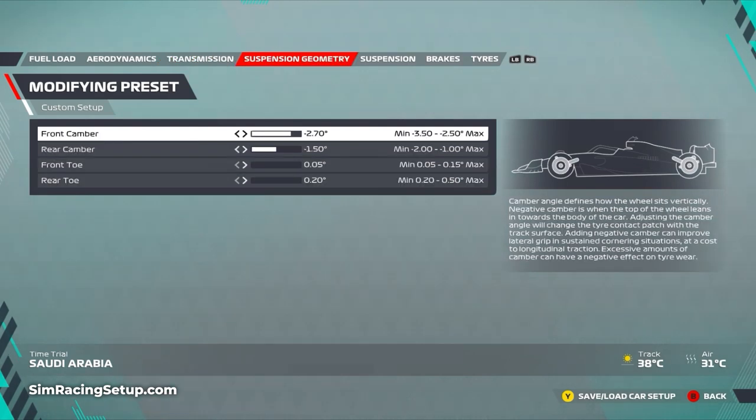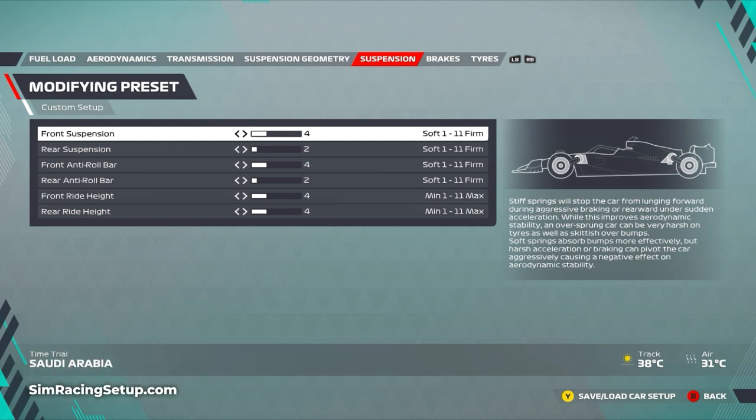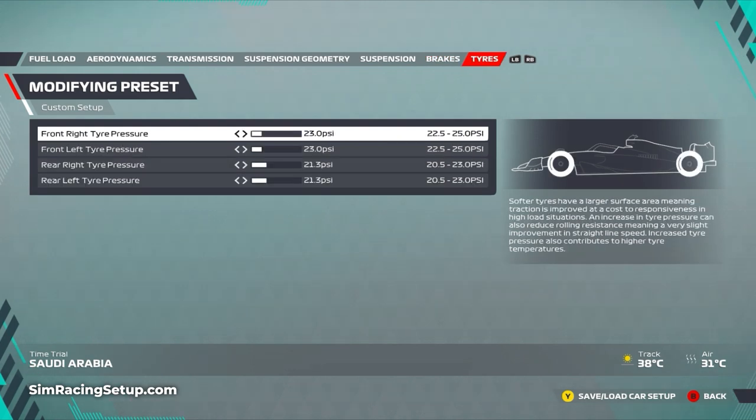The suspension geometry looks similar to the original with minus 2.7 on front camber and full left on toe, but I've moved the rear camber further right - actually decreasing rear camber - to help with rear end grip and stability. The suspension setup itself is identical other than ride height; the all-round soft suspension works really well here and the car felt balanced, so I didn't mess around too much. I have increased the front ride height to four to make the car more forgiving over the kerbs you'll be riding over a lot around Jeddah. Lower tire pressures are going to be a theme with all setups - you really need to crank them down to stop your tires from overheating.